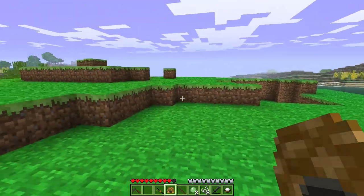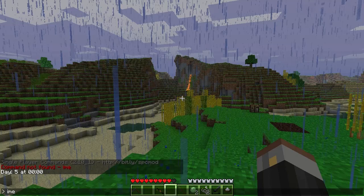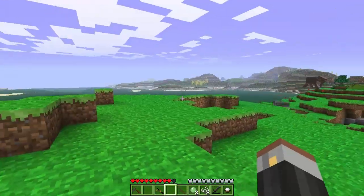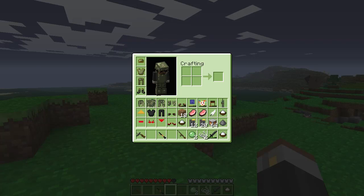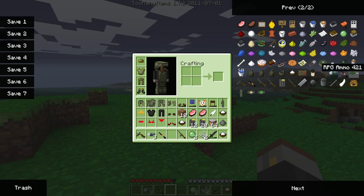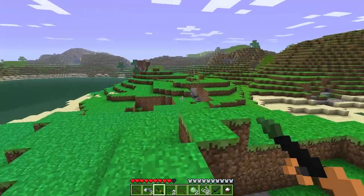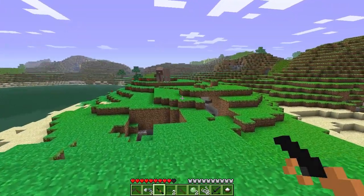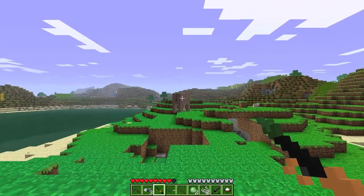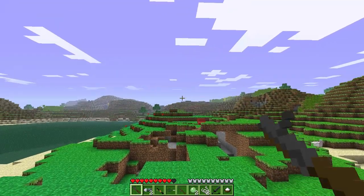I'll show you this — it's actually a tortoise shell or turtle shell, doesn't do anything. I'm going to bring up TMI again just to give myself the M79 ammo and the RPG ammo. So there's the RPG — just right click, loads it, find your target — BAM. You can just see it leaves a whopping great big hole in the ground. And the M79 grenade launcher.